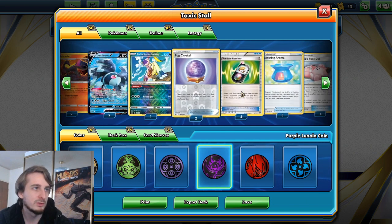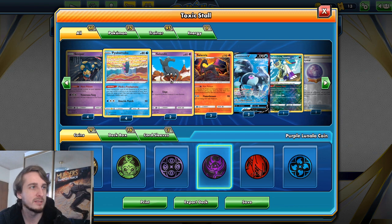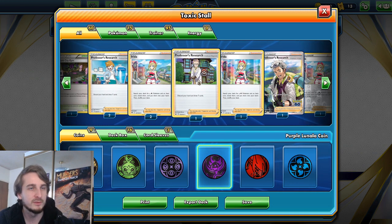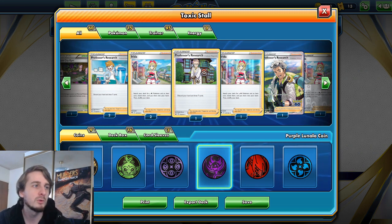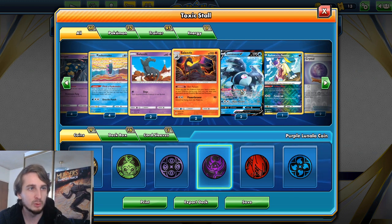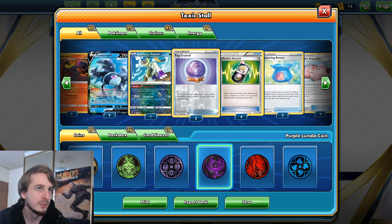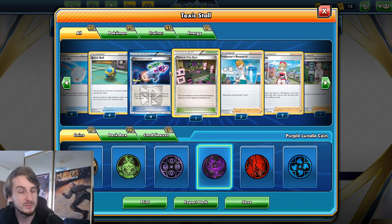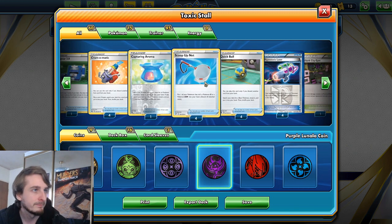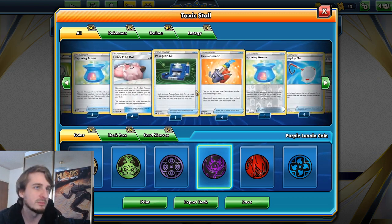Everything else comes down to thinning out our deck and drawing as many useful cards as we can. We've got Fog Crystal because it gets Seviper and Salandit — that's specifically why it is the Psychic type Salandit. We've got Random Receiver because we only have two types of Supporter: Professor's Research and Irida. Professor's Research just draws a bunch of cards. Irida searches the deck for a Water type Pokemon and an item card — the Water type can be Lumineon, which can fetch a Professor's Research, or Pyukumoku which draws a card and replaces itself. And we are using a lot of item cards, usually for getting Hypnotoxic Laser. We also have Scoop Up Net, which lets me cycle Salazzle's evolve ability to burn and poison my opponent's Pokemon several times when needed.